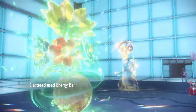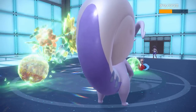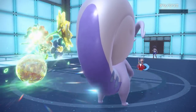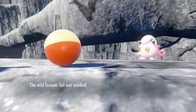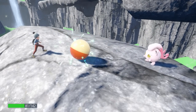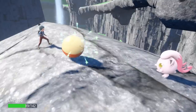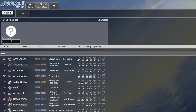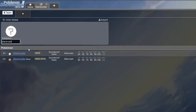Compared to Electrode, Hisuian Electrode has the secondary Grass typing, which is really great because it gives it a really good matchup into Ground types that Electrode usually can't touch at all. It gets some moveset updates, mainly with damaging Grass type moves, but it also gets Leech Seed, which could be a really interesting option for such a fast Pokemon. It has the same stat distribution as base Electrode — being super fast, outspeeding everything in the meta that's not called Regieleki — with a middling Special Attack stat, pretty low bulk, and the same abilities as base Electrode.